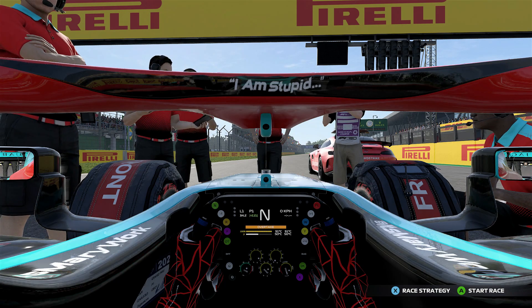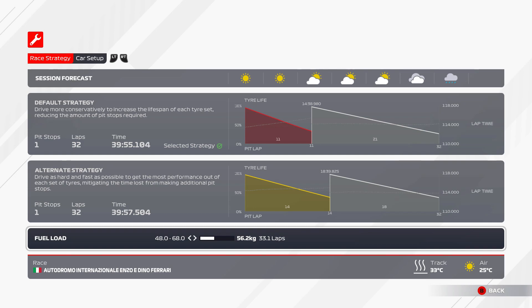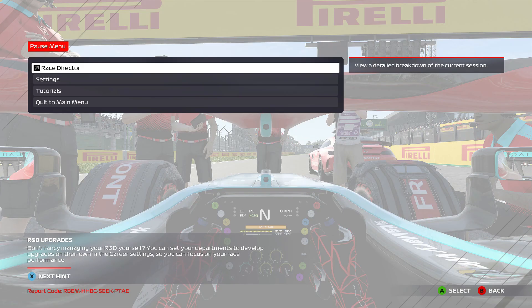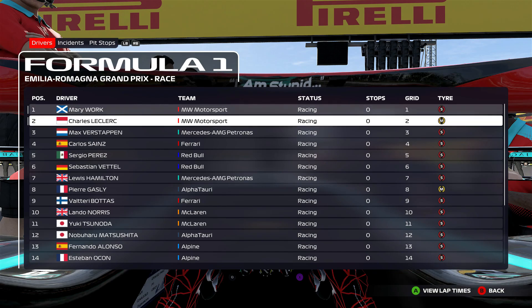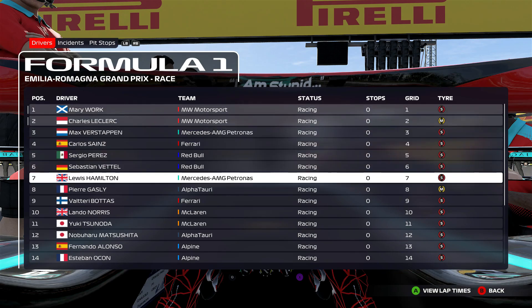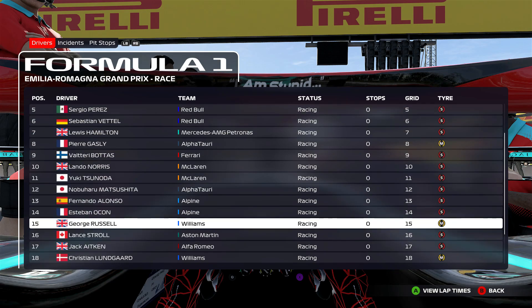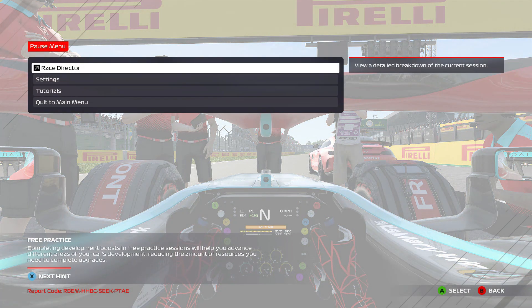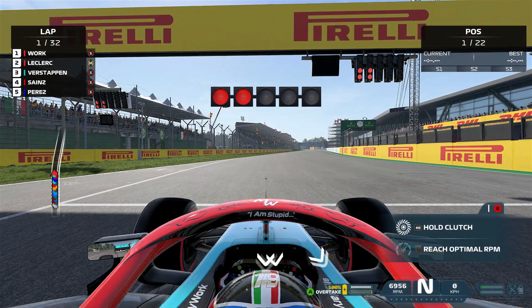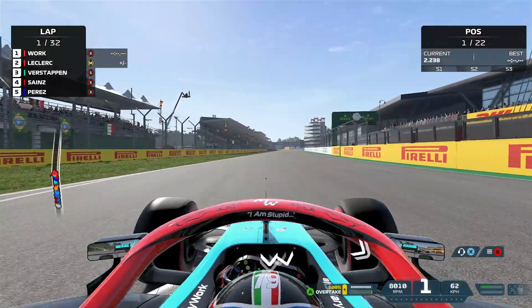The owner-driver is in pole position with Charles Leclerc alongside on the front row. The rest of today's grid: Verstappen, Sainz, Perez, Vettel, Hamilton, Gasly, Bottas, Norris, Tsunoda, Matsushita, Alonso, Ocon, Russell, Stroll, Aitken, Lungard, Giovinazzi, Latifi, Mick Schumacher, and Mazepin. This is our engine supplier's home grand prix — let's give them a race worth watching. It's going to be a one-stop unless the rain comes. The chart says the rain will come just after the end of the race, so hopefully it'll be a straightforward dry race.